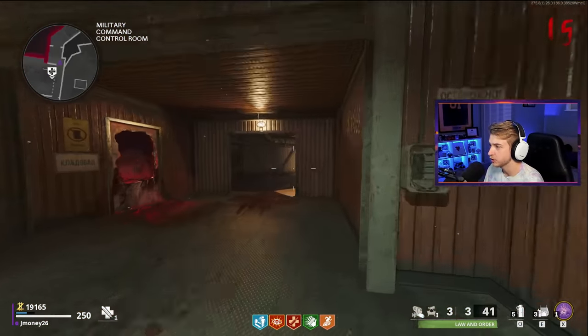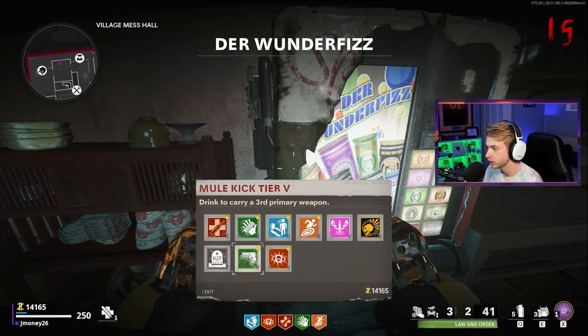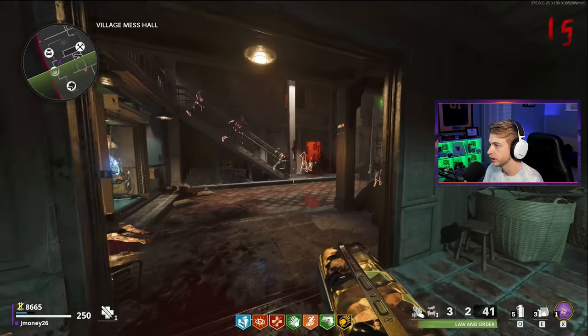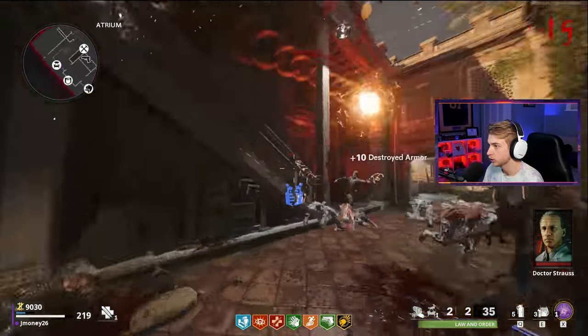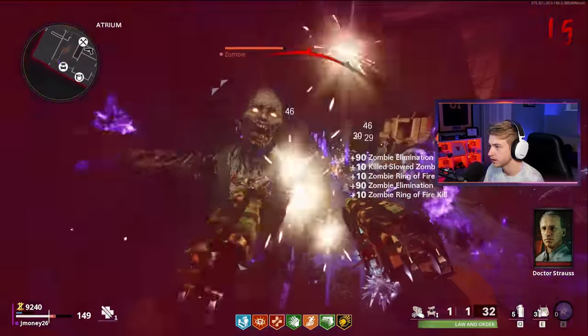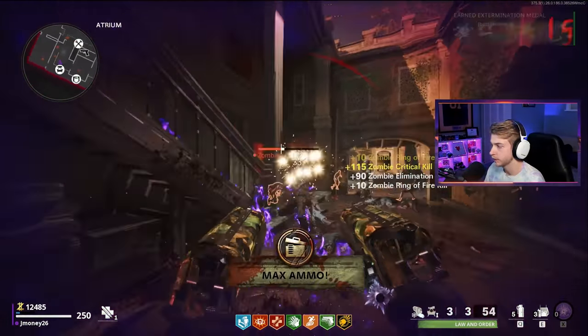Let's go ahead and head back, get these Pack-A-Punch too, and I think I need to grab Mule Kick. I'll actually grab my perks first - I'll get Mule Kick and Deadshot, and then I'll sit right here until I can Pack-A-Punch. There's already a Mangler. These things are kind of sick with Ring of Fire - it's kind of fun. A max ammo! Perfect. Come on, keep feeding me.